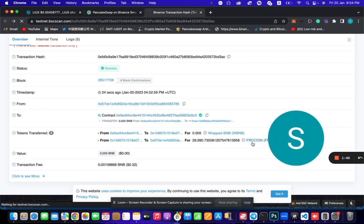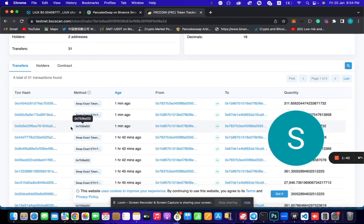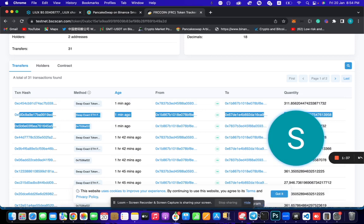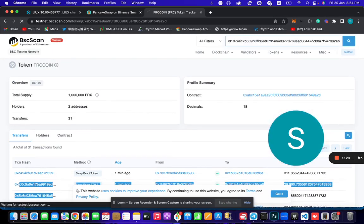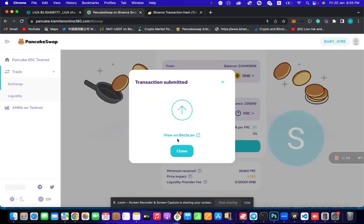Let's click on the token. You guys can see the front runner was much faster than this transaction, and it has sold as well. Let's see how much profit we made. Check out the sale transaction — it gave us a profit. It was swapped on normal PancakeSwap.